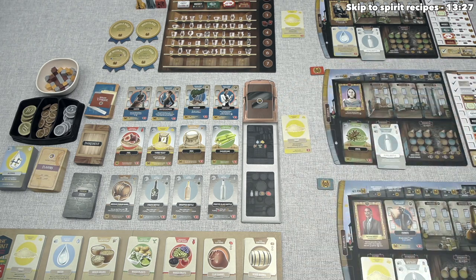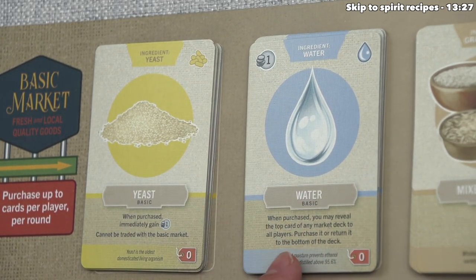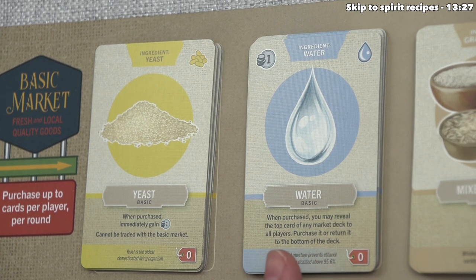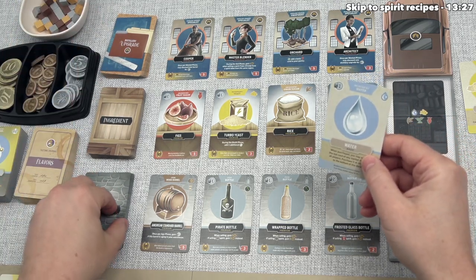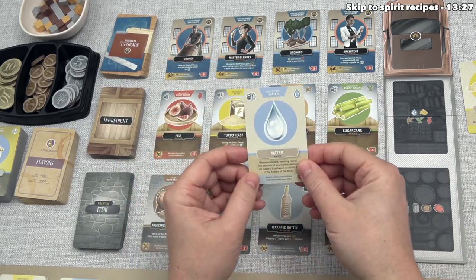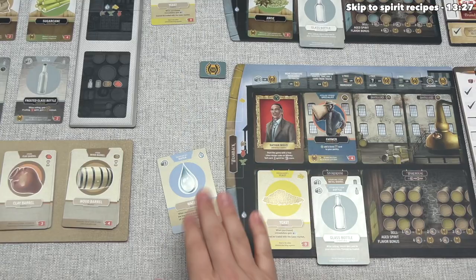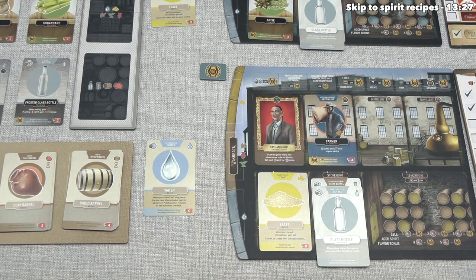We are done, so now the blue player can go. They began the game with a yeast but don't currently have any water, and you must also have water or alcohol during the distilling phase in order to actually make spirits. So they've decided to spend their turn taking a water card from the basic market. This also has a purchase effect: when purchased, you may reveal the top card of any market deck to all players, and that player may purchase it or return it to the bottom of that deck. The market decks are over here with upgrade, ingredient, and item cards, and this can be a nice way to get some extra variety. Right now the blue player is going to pass on this effect because they currently don't have any money to spend. They can place this off to the side because it's a basic card, and use that to track how many basic cards they purchased during this market phase.